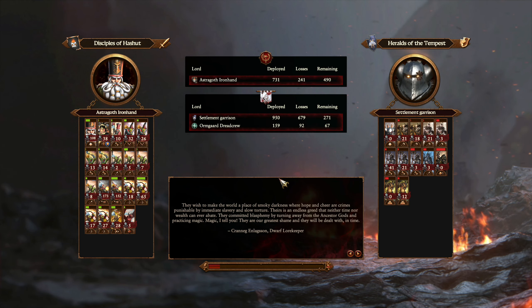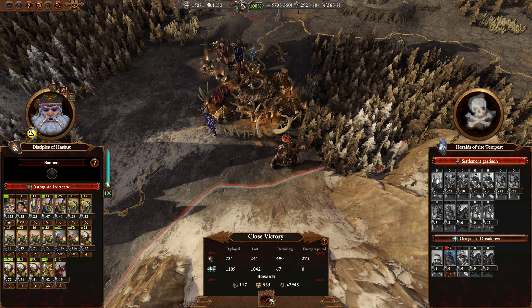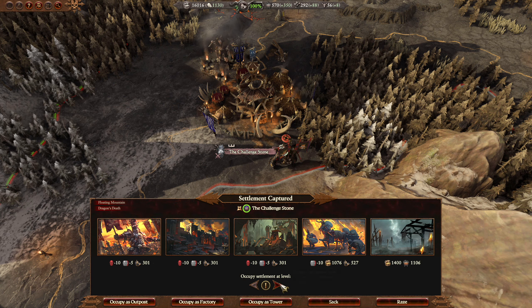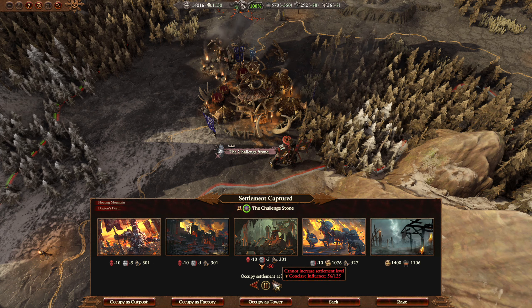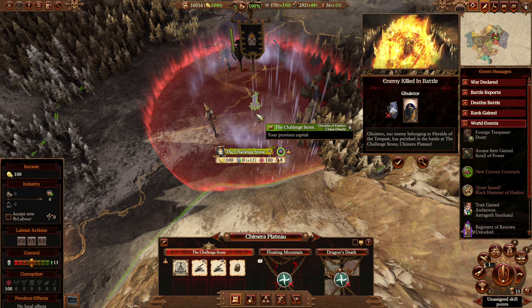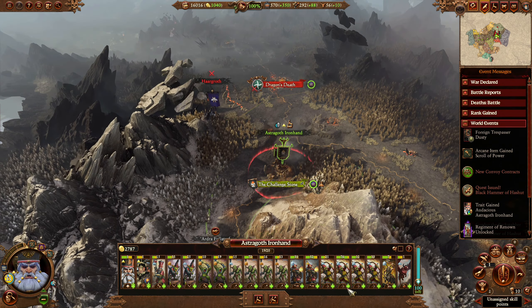Crikey, what a series of events that has been! Damn, loads of experience for Astrogoth — absolutely tons. I got 2,900 experience from that battle. And we're going to occupy this as a tower for sure. Could occupy it at level 2, use up my conclave influence — I'm not going to do that but I am definitely obviously taking it though. That is very important.